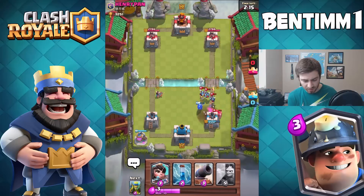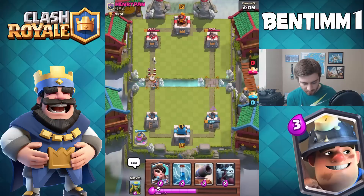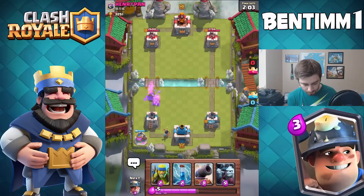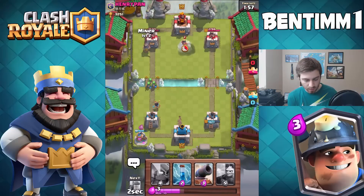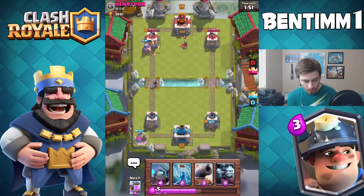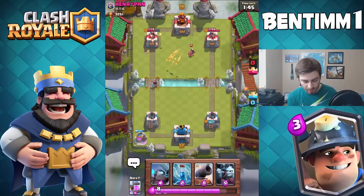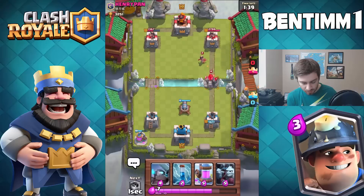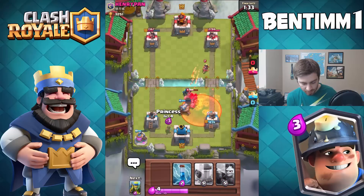The Princess is probably going to take care of them. We took a little tower damage, that's okay. We'll get the Elixir Collector down, drop the Princess up here, drop the Spear Goblins, and now is where we go ham with the Miner. Hopefully the Miner gets there right before — nope, we were a little late. The Miner's going to deal a bit of damage, slap it with the shovel.